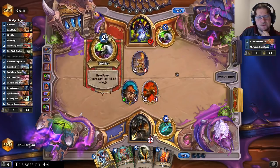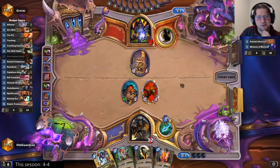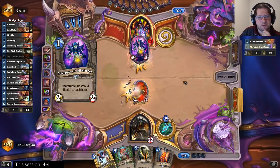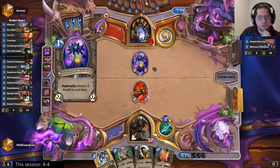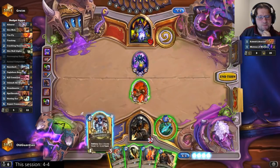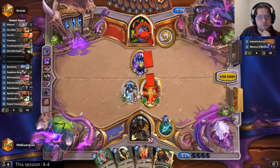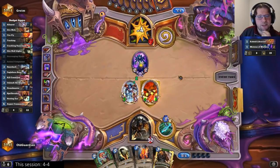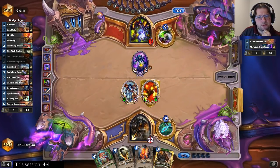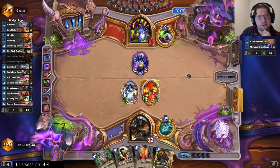He could have a Spellstone — that's 5 damage. Can't Defile this board away. It's still not quite enough even with Hellfire, so we're just hitting face here. That's enough with a Spellstone. He can have a Spellstone that deals 5. If he had one, wouldn't he have used it last turn? Yes, he would have.